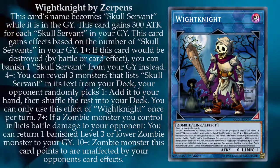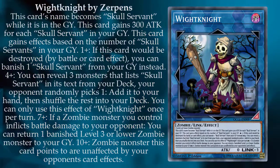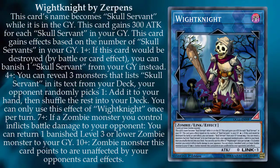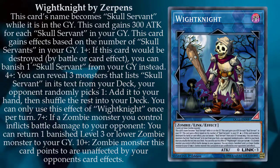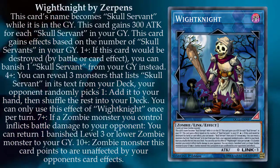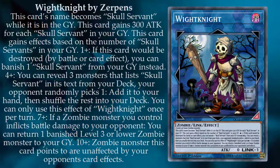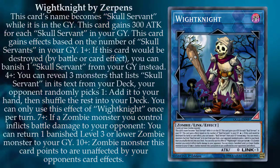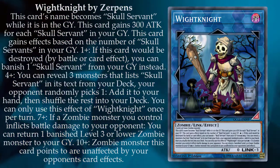At four or more Skull Servants, you can reveal three monsters that list Skull Servant in their text from your deck; your opponent randomly picks one to add to your hand, then shuffle the rest back into the deck. You can only use this effect once per turn, but not the first one. At seven or more, if a zombie monster you control inflicts battle damage to your opponent, you can return one banished level three or lower zombie monster from your graveyard.